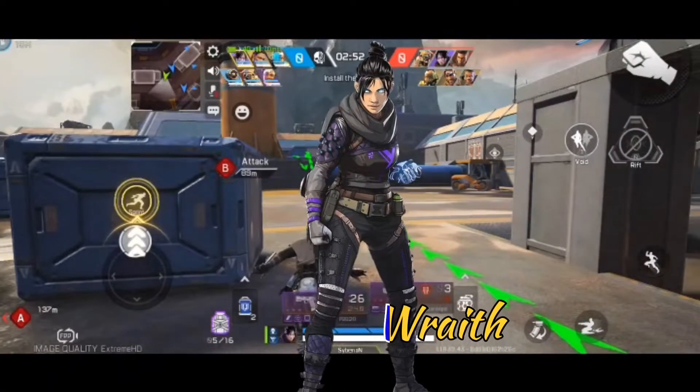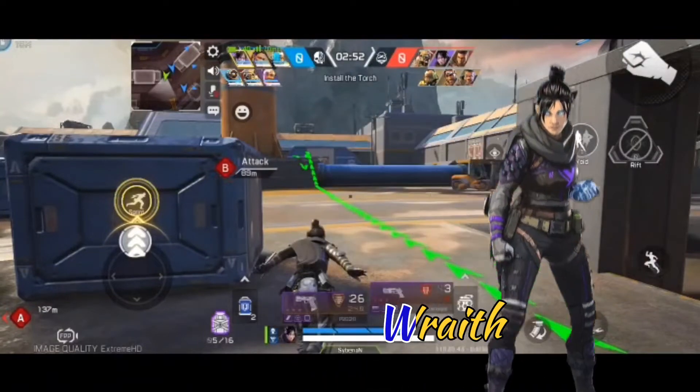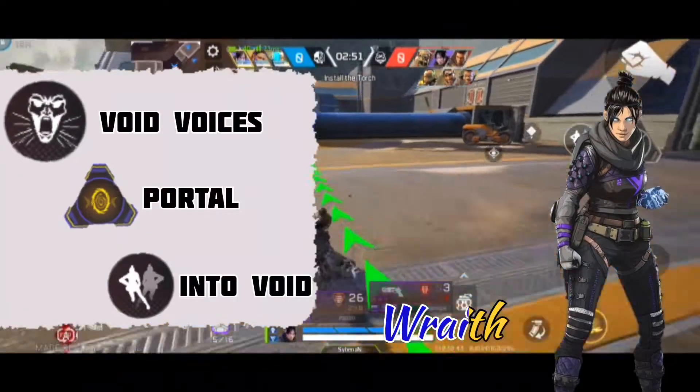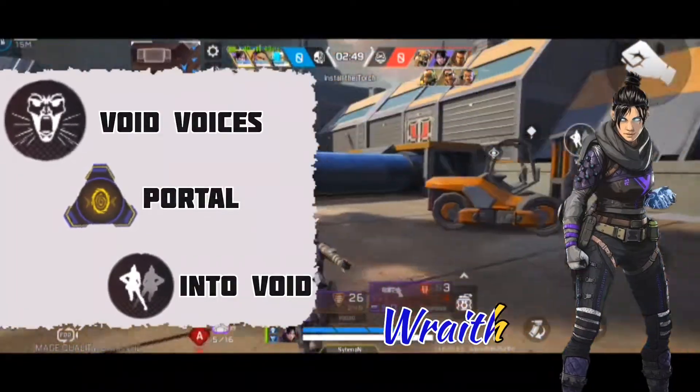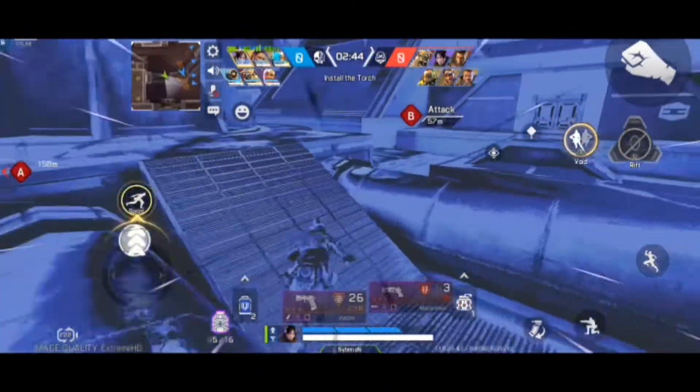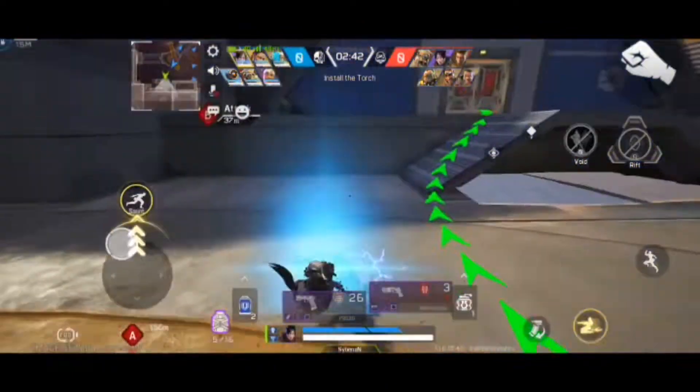The last character is Wraith, that's like a ghost. The name of the abilities are void voices, portal, as well as into the void. This is the into the void ability. When this ability is used, some purple sparkles will appear instead of the player.